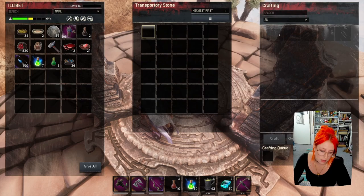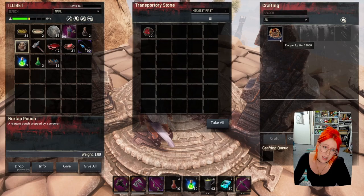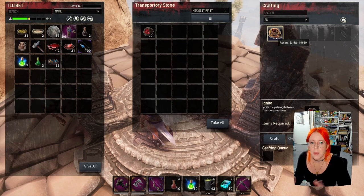You need at least 30 blood crystals, and if you know the secrets you only ever need 30. You can't be in creative mode — as you can see it's not giving me the option. Exit creative mode and now I'm able to summon it for 30 blood crystals. You can put all your blood crystals in, or whatever — I'm on a single-player server so I don't care about someone stealing them.